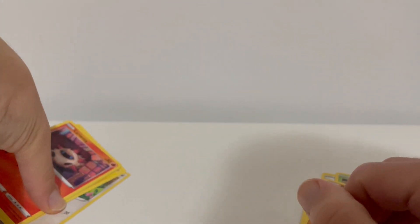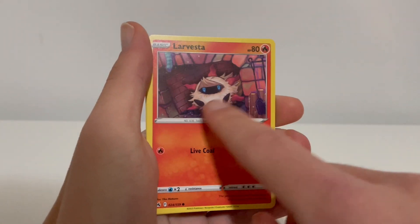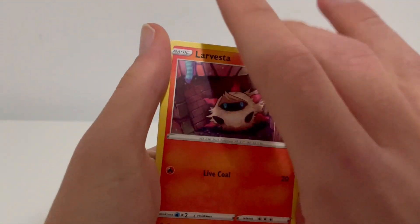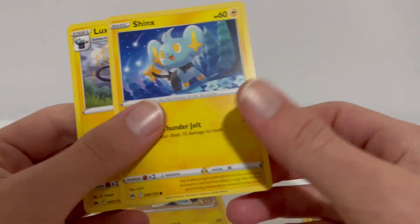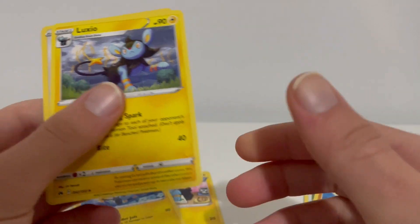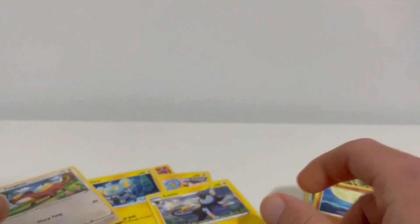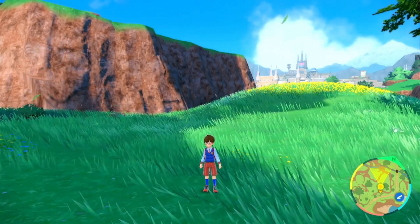The shinies we're gonna go for today are in this pile. We'll start with Larvesta - I actually already have a shiny Larvesta but I thought, why not get another one because it is a good shiny and it evolves into a great bug. We've got Shinx - just the two Shinx here, only going for one obviously. Luxio as well, and Yungoos - those are the ones I don't have shiny. Let's get straight into the shiny hunting.